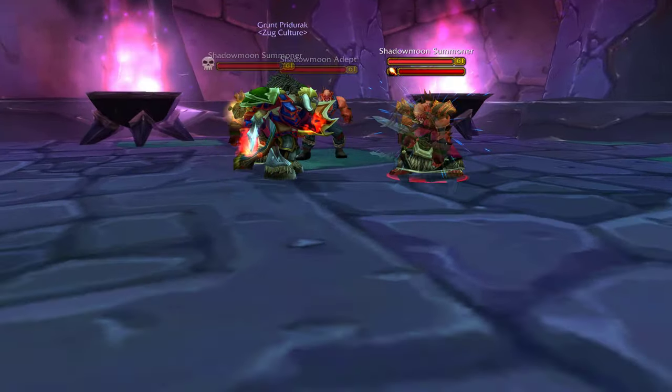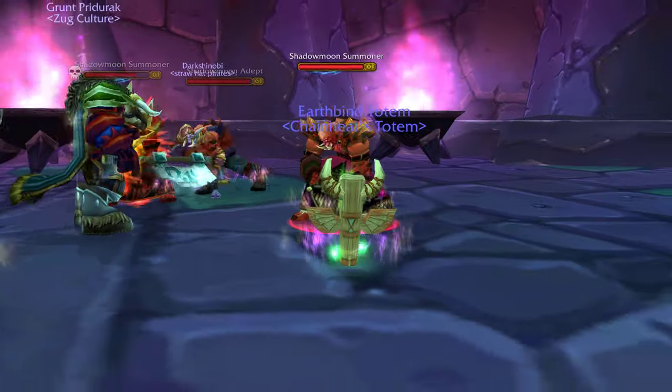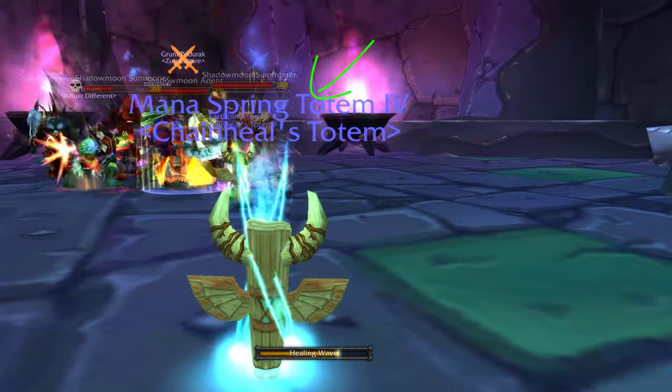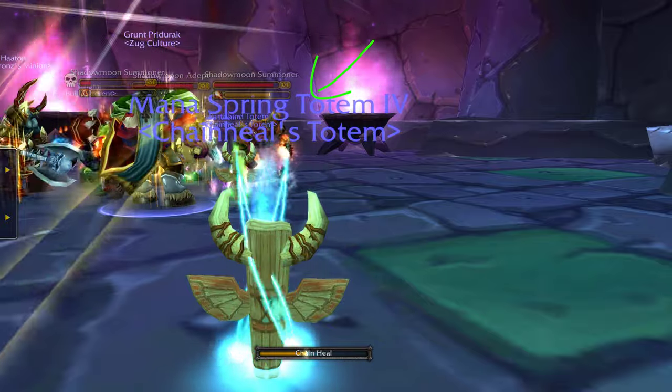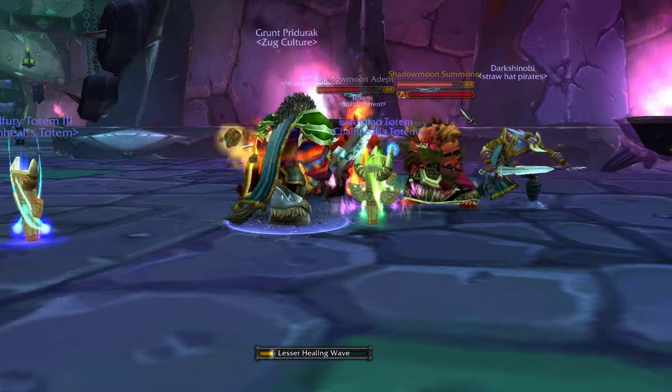Alright my Shamanbrowskis, this is the point where we get to flex some of our signature abilities. I recommend putting a low rank Earth Shock on your bar, as well as having Grounding Totem and Tremor Totem at the ready for these super annoying Shadowmoon Summoners. They will summon, so you can shock that.